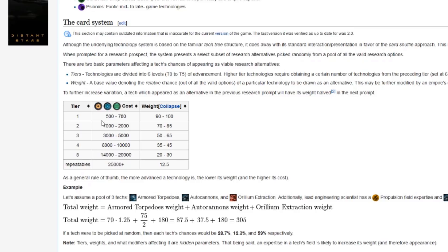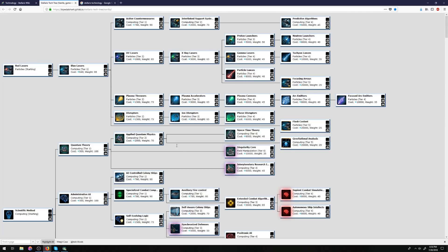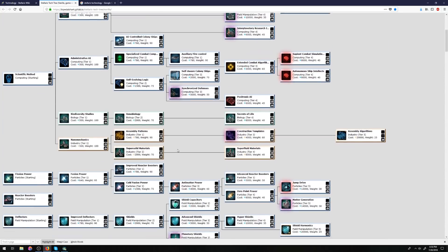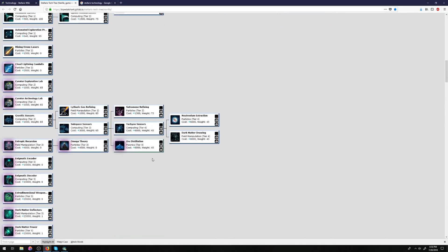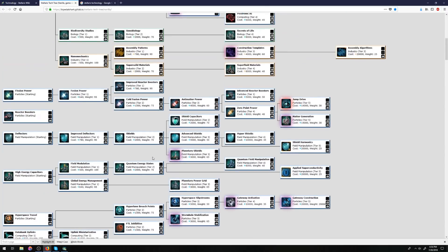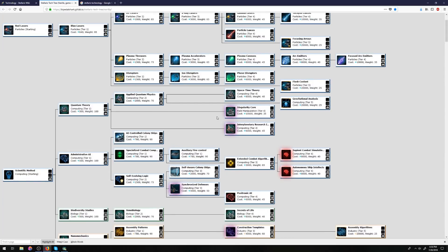Also, after you have advanced to tier 2 technology, tier 1 techs can still appear and researching them will not do anything for the tier system. So spamming tier 1 techs is not going to be a viable strategy for getting mega engineering or anything like that. Now that we've covered the tiers and the costs, we can get to a more important hidden aspect of this whole thing: the weight system. Each tech has its own very individual weight assigned to it, and as a general rule of thumb, higher tier technology does have a lower weight — but there are a lot of weight bonuses that can make that a non-issue for certain techs.